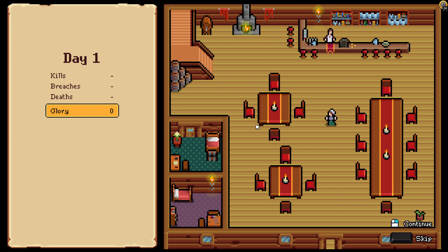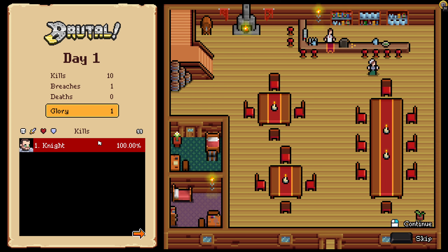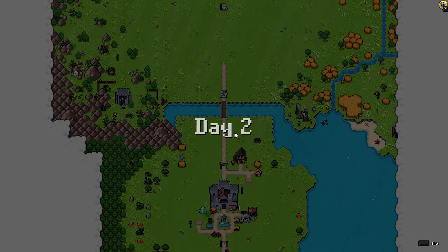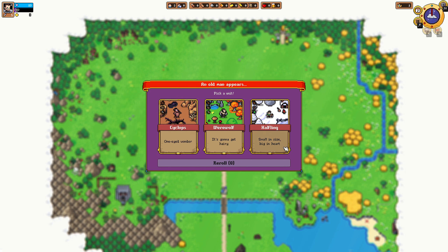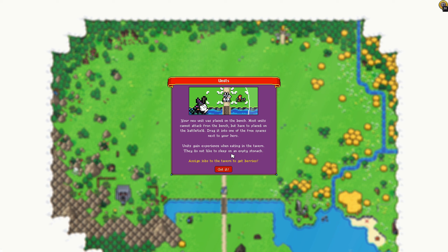We're going to have a tavern. Day one — we got ten kills, one breach, and one glory. Brutal. Hey, what's this? We have a wizard. Just an old forgotten man. I can help you. He's actually talking. I come with help to aid the kingdom — here, take one of these for free. Cyclops, small in size but big in heart. I'm going to do the werewolf. Your new unit was placed on the bench — drag it to the free spaces next to your hero. Units gain experience when entering the tavern.